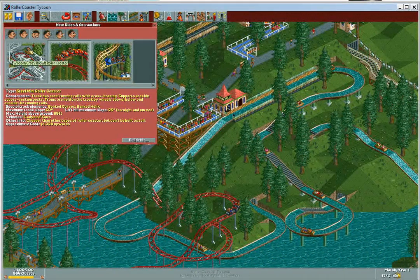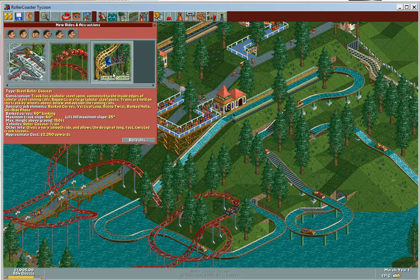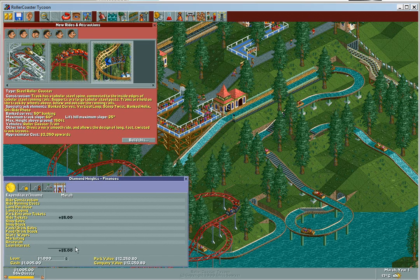Out of the rollercoasters, Woodin' Crazy is definitely my favorite one. But you can always build a shuttle loop to make more money. You can always pull out some loans — you already have enough rides in this park, you just need more. You can loan up to $25,000.